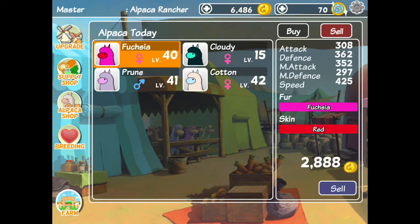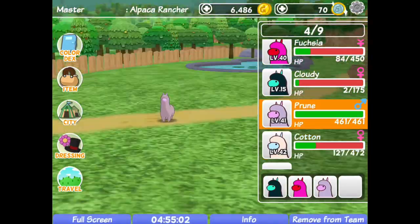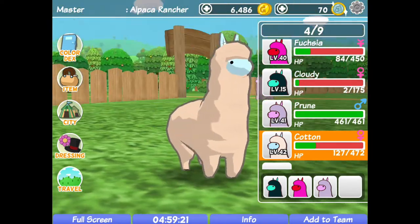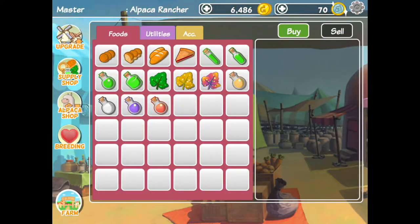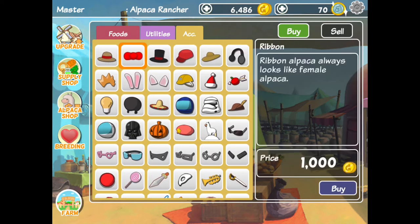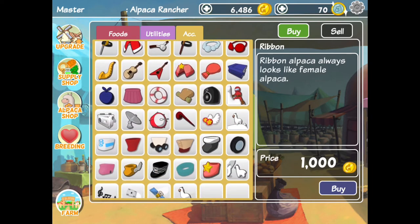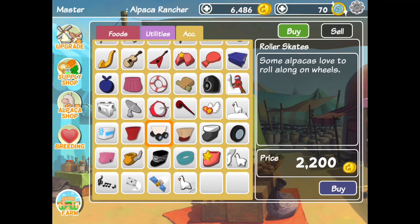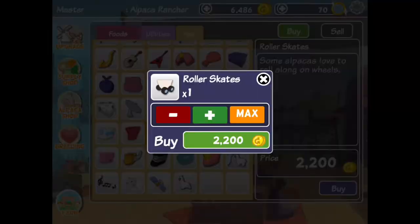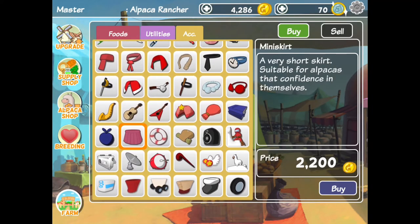Cotton, I know I don't usually wear that many things on my alpacas, and I don't own any outfits really, but I really think Cotton deserves something. So I'm going to make a roller skating outfit. I can't make a roller skating outfit without roller skates obviously. I was going to get the magical wings but I did not have enough money — they were 50,000. Then I got a bow.